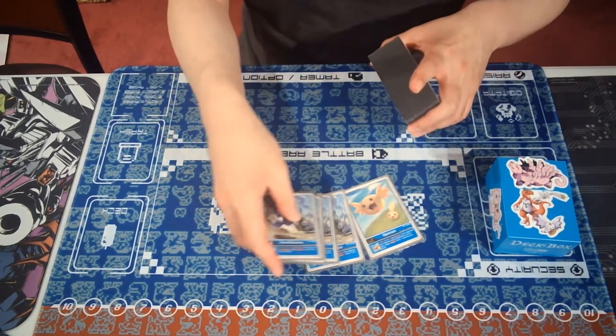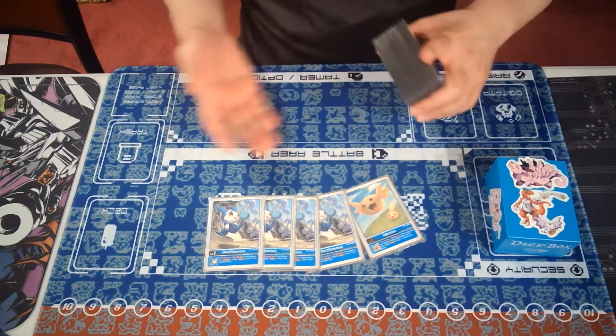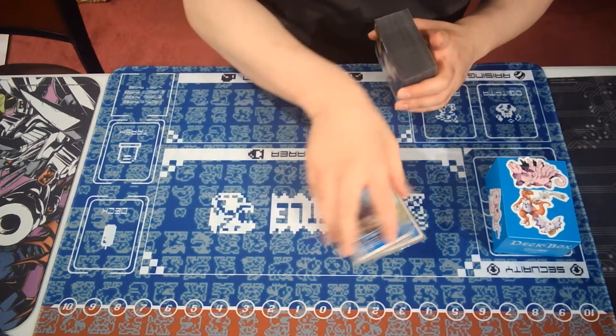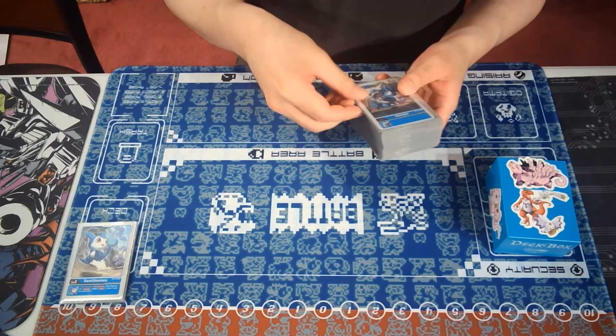Alright, so the babies for this build: DemiVemon and one Upamon — they draw you cards. You run 4 of them because when you swing with Jamming you draw cards, so it's way more consistent. I feel like that's self-explanatory at this point for this deck.